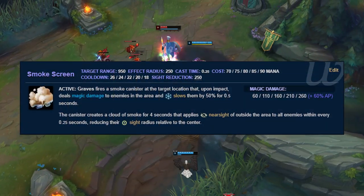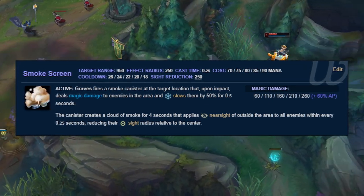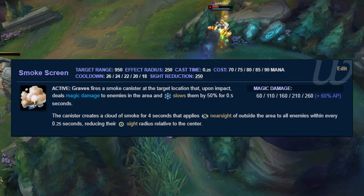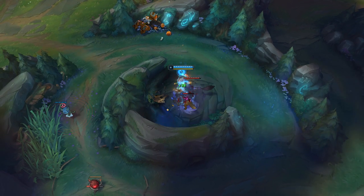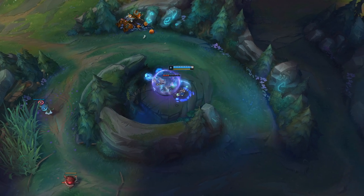Smokescreen does mediocre damage and the brief slow isn't long enough to make it easy to catch up to a target, but it more than makes up for it by nearsighting any enemy champion stuck in the cloud. Losing field of vision can be abused to no end against targeted attackers and can stir up a lot of confusion in choke points throughout the jungle — though it is still a really niche use.